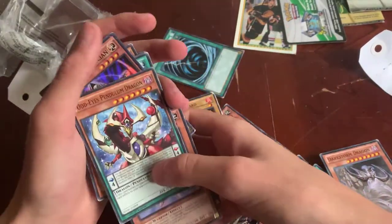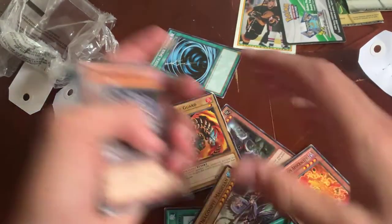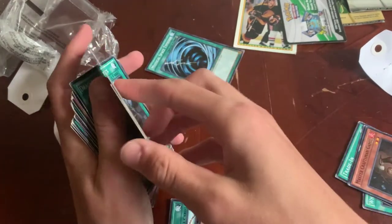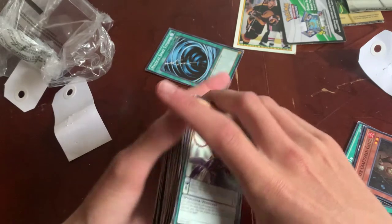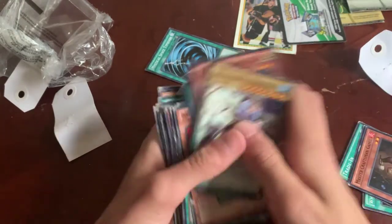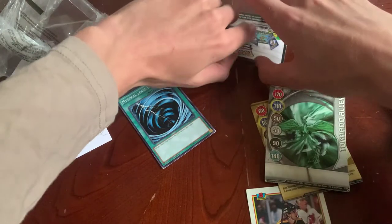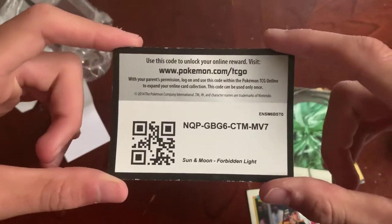We got some decent cards — I kind of just piled them up. MST is probably my favorite card out of all this. Obviously none of these are worth money in their condition, but I could probably build a deck or so. I'm not disappointed — I didn't expect to get anything too great. And obviously you can't go wrong with a hockey card and a Bakugan card.